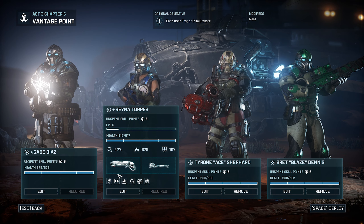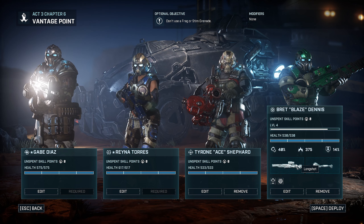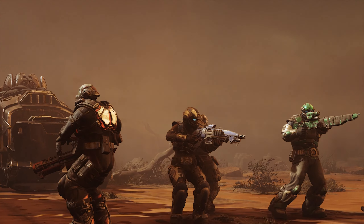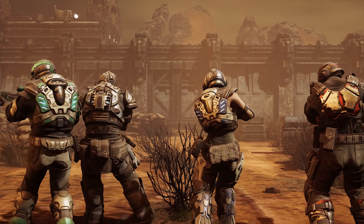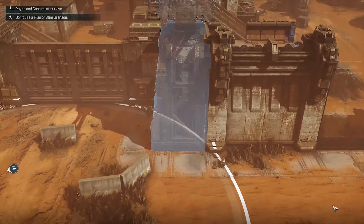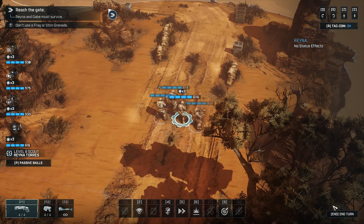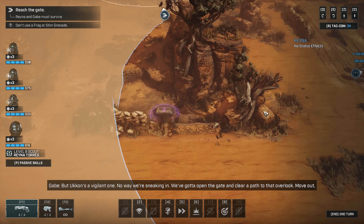We have Gabe and Rayna, which we have to take. Tyrone fully pimped out. Blaze fully pimped out — our best sniper after Michaela. So let's do this. Rayna gave us a fix on Ukon's lab, but the brute force approach isn't going to cut it. To plan our attack, we need to scout his defenses. Clear out any grubs and get to a vantage point. There's a view of Ukon's base past this wall. The checkpoint used to be unmanned — or ungrubbed. But Ukon's a vigilant one. No way we're sneaking in. We've got to open the gate and clear a path to that overlook. Move out.